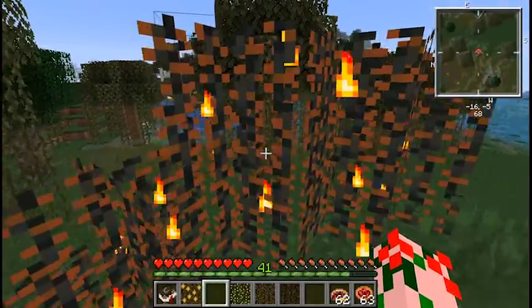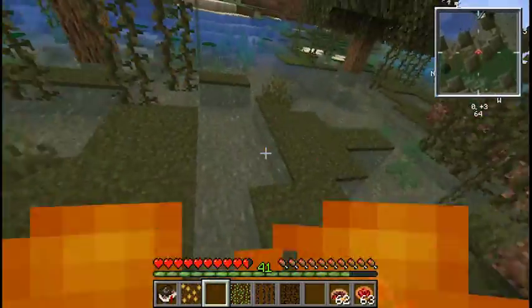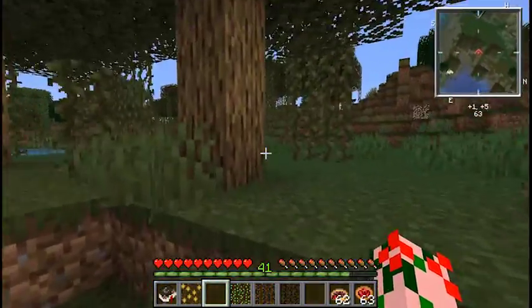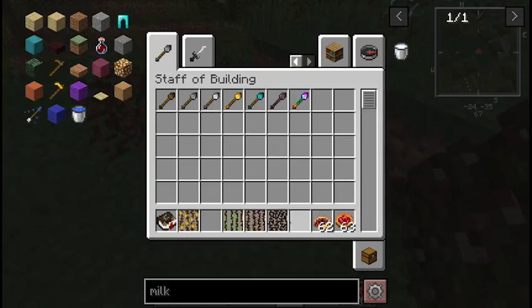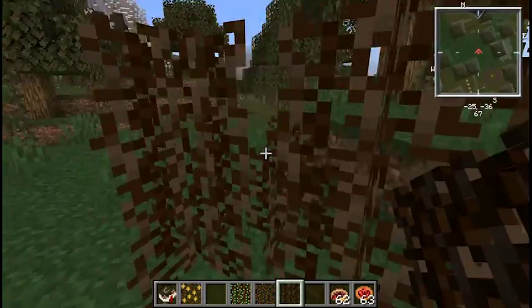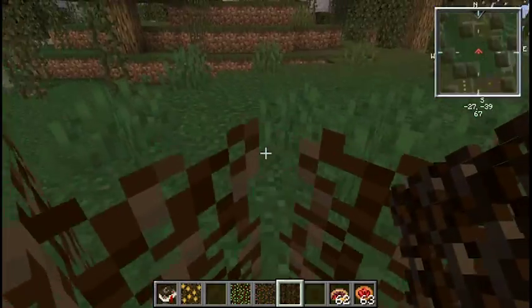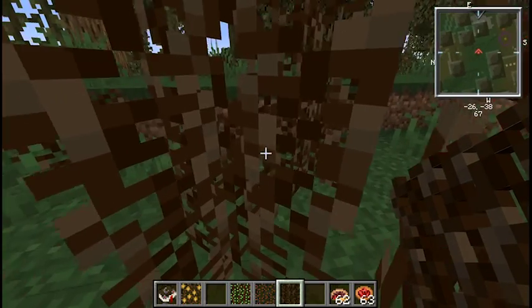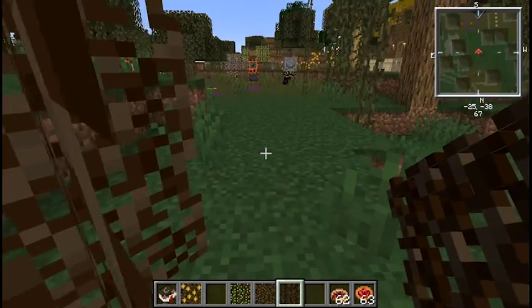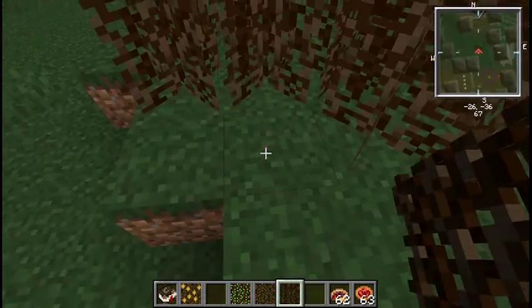You'll probably never guess what the scorching brambles do — well, maybe you will. They light you on fire. What's a better barrier than flaming plants? And finally we get to my favorite bramble, which is the thick bramble. The thick bramble has a very fun property — it can only be traveled through if you're crouching. You can stand on them, but if you crouch you can travel through them. If you're uncrouched, you get stuck.